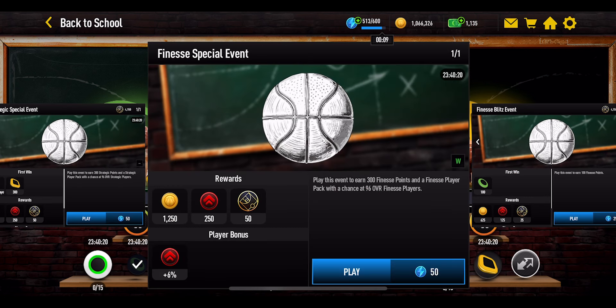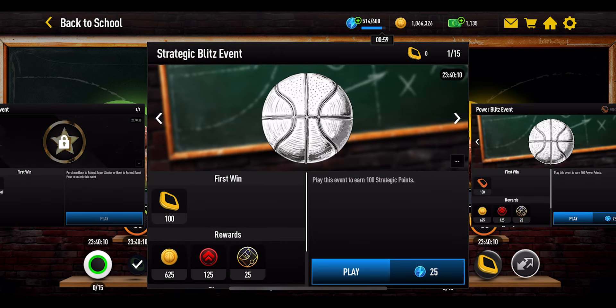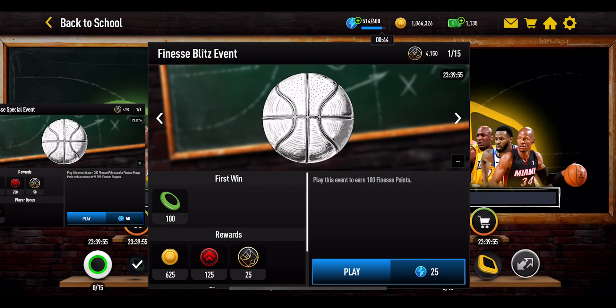It's exactly the same for the other events. Each of these events will also give you some monthly master emblems, which might help give yourself a final push to get those monthly masters for August. To the left-hand side, you have a blitz event — 15 events to play through daily, each one costing 25 stamina, also giving out monthly master emblems. These ones only give you 100 points — 100 strategic, 100 power, or 100 finesse points depending on the section.